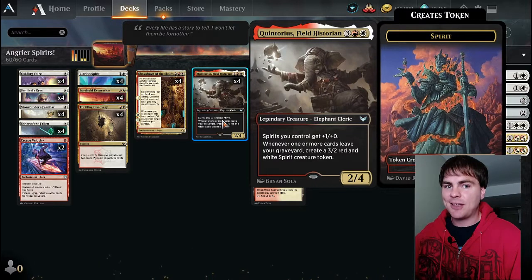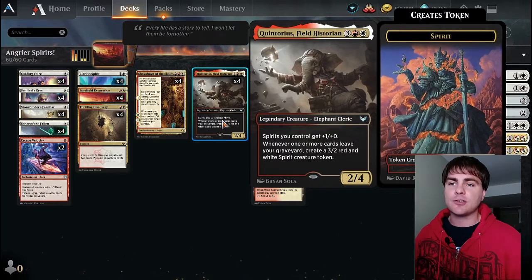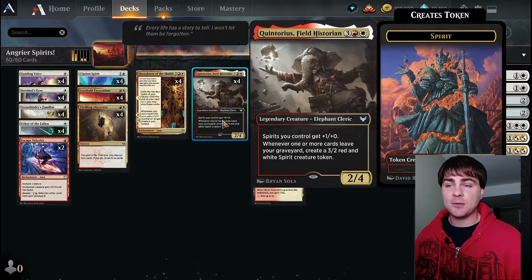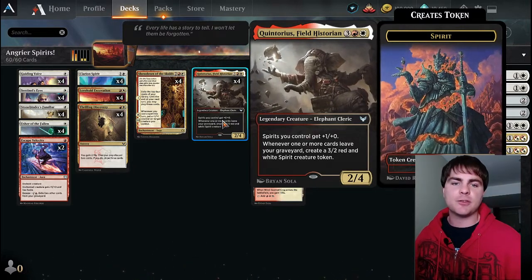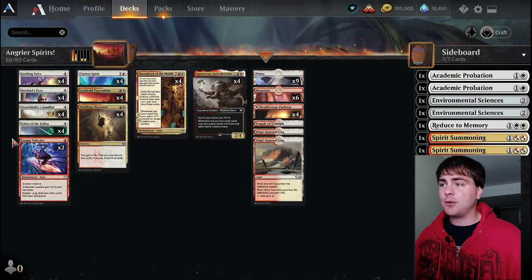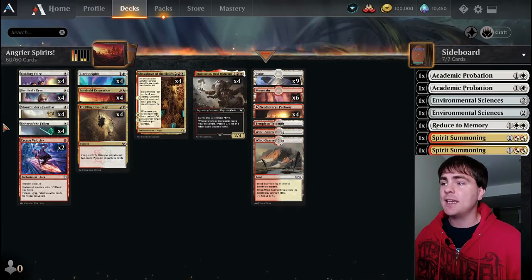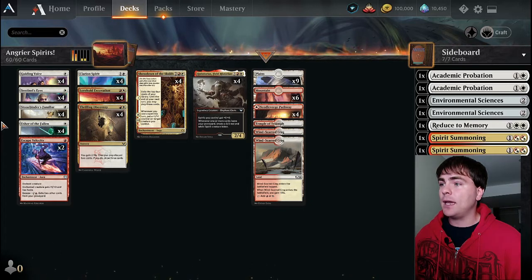These spirit tokens are good blockers because you don't care if they die - they're just tokens - but they have that high power so they're likely going to kill the creature they're blocking. We also like that these creatures are all 4/2 instead of 3/2 as long as Quintorius is on the battlefield, because all spirits you control get +1/+0.